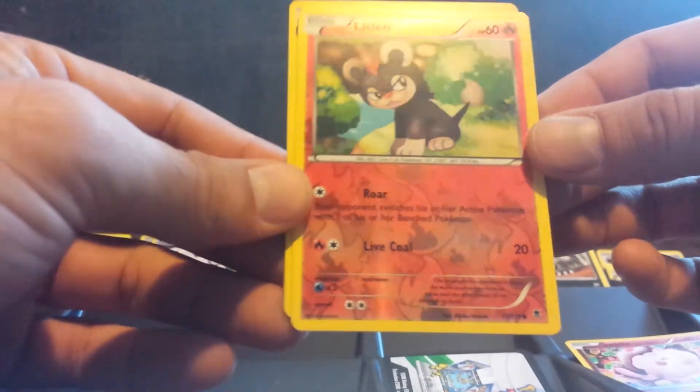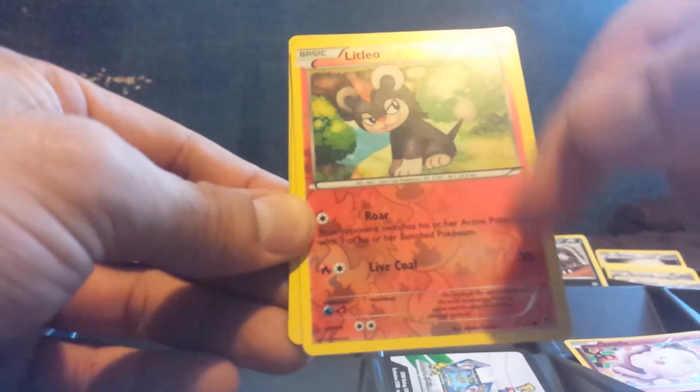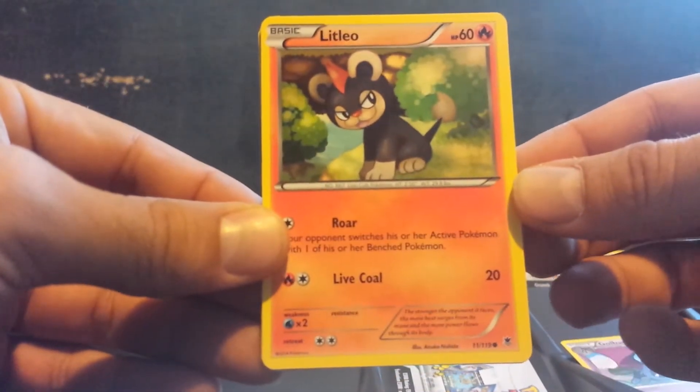Litleo reverse holo. I actually really enjoy it. Even though I do like the EX series reverse holo sets better, I do like this sort of pattern of reverse holoing. Heliolisk for the rare. Enhanced Hammer. I think the map on my box — my cases — were 31. I've seen some people get 29, and on the last set I saw somebody pull 32 or 33 ultra rares out of a Furious Fist case. Usually it averages around 30 per case.